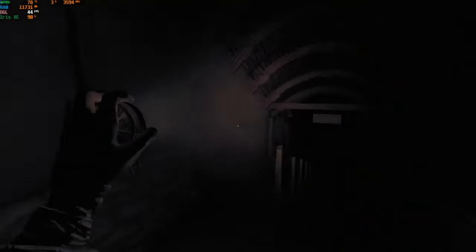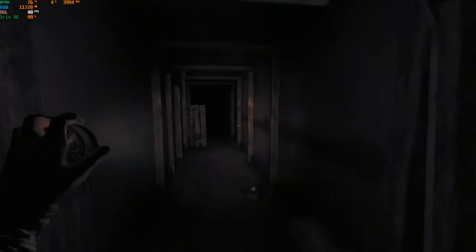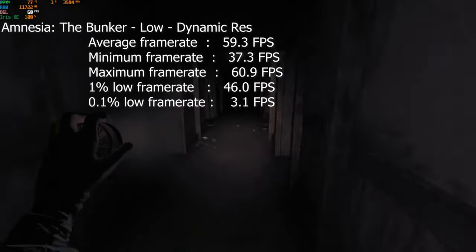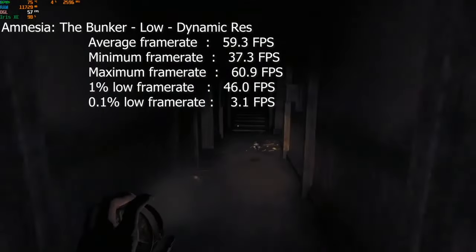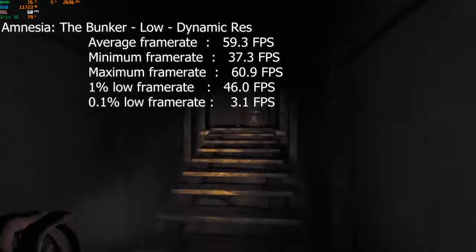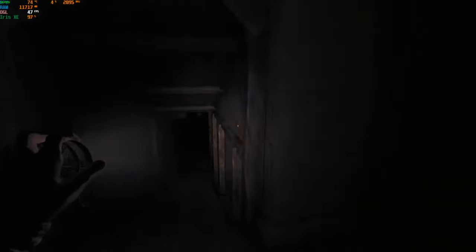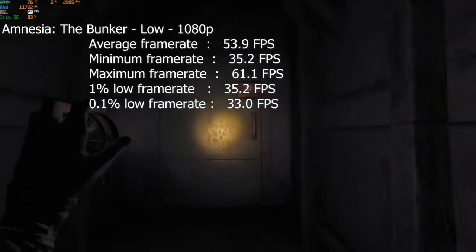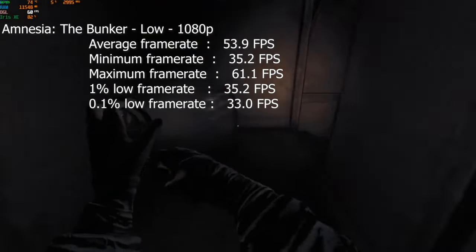The first game on the list is an indie title, Amnesia: The Bunker. At low settings with dynamic resolution, we saw an almost constant 60 fps, rounding out at 59, with a 1% low of 46 and a 0.1% low of 3. So there was like one stutter, but as you can tell by the 1% low it wasn't common at all — this game ran very smoothly. Running it at native 1080p low settings, we saw an average frame rate of 54 with a 1% low of 35 and a 0.1% low of 33.